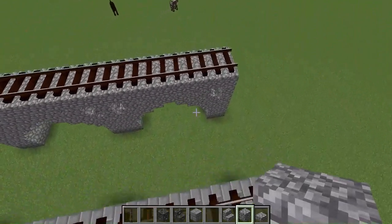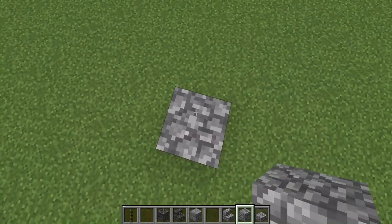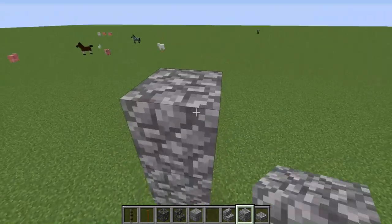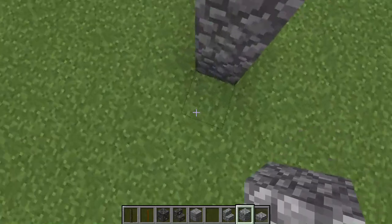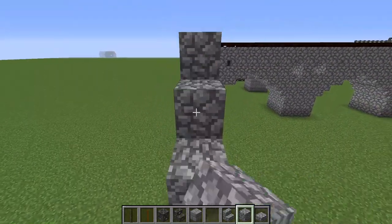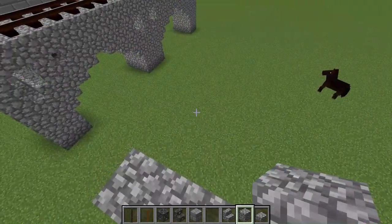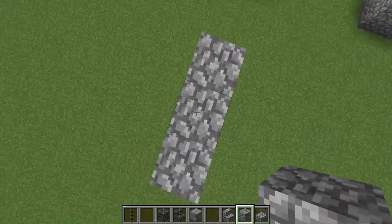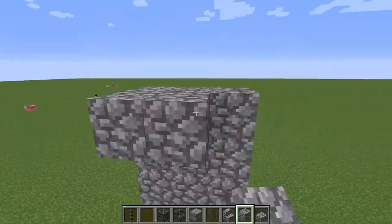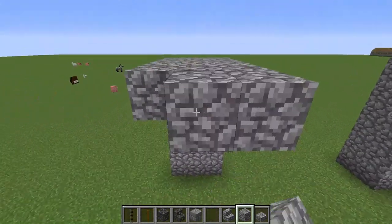To build this first type of bridge, you've got to build up a ways — I think like five to six blocks, something around there. And just build them as wide as the track gauge that you're using. So for standard it's three, for narrow it's two, and Minecraft gauge it's one. They can be built wider as well — I've just been building them three wide to save time.